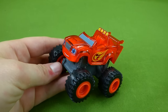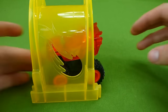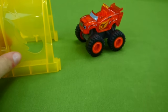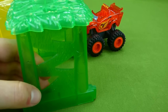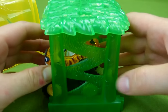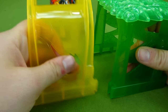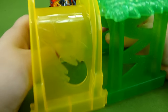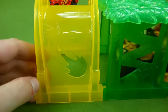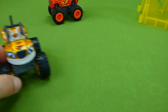We've got them out of the boxes. Here is Blaze and his tunnel - you can see them lighting up already. Here is Stripes and his tunnel. These tunnels will connect together so we can snap them together like this.